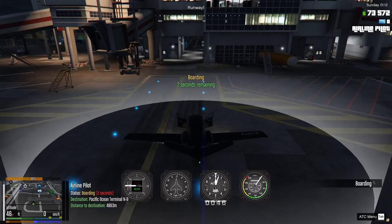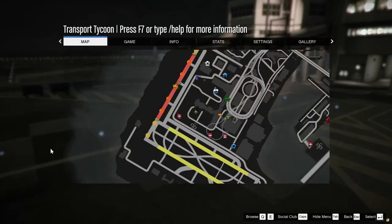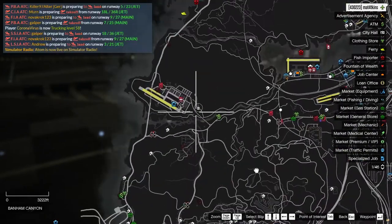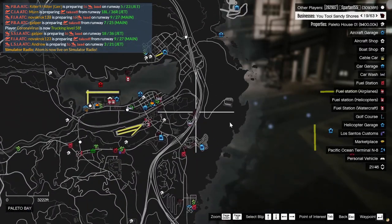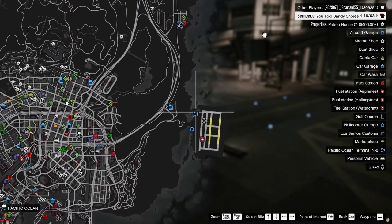This is our first flight — the passengers are boarding the plane now. They've boarded, and if you look at the map it says Pacific Ocean Terminal — that's where we will be flying. The destination logo is shown on the map so I'll just find it and head that way.